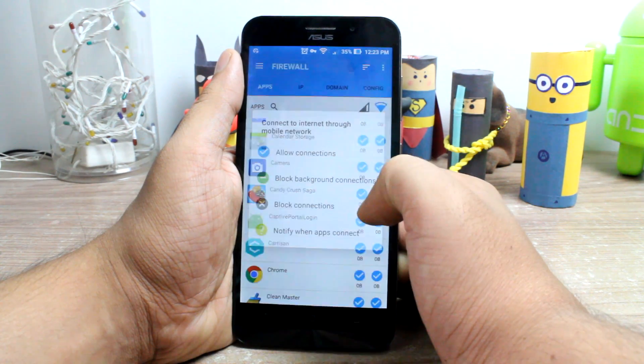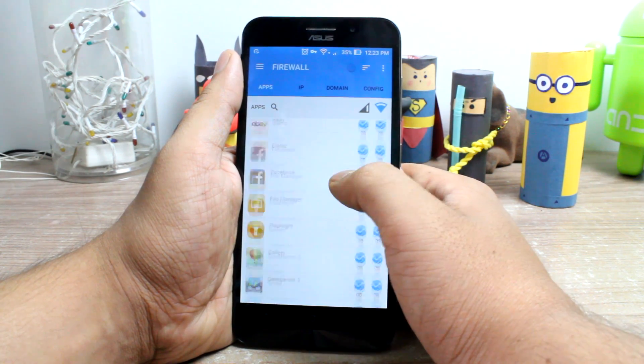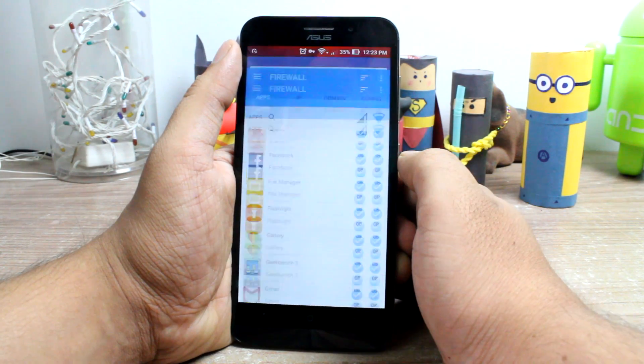You can minimize the app and it will work in the background, but just in case you reboot your phone and you don't see the VPN icon on the status bar, just fire up the app manually.